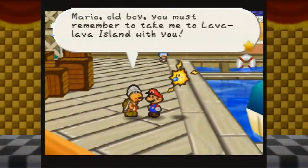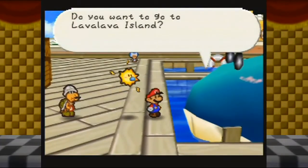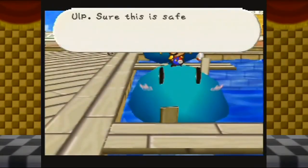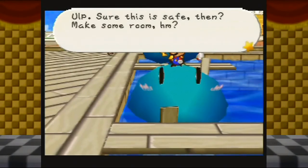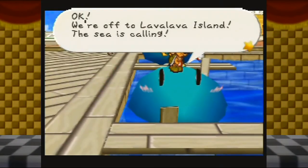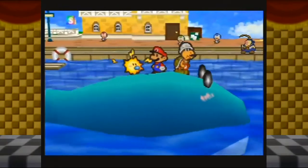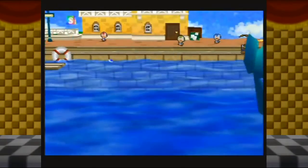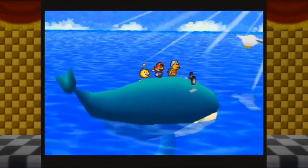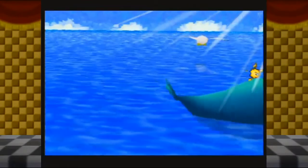Mario, old boy, you must remember to take me to Lava Lava Island with you. You want to go to Lava Lava Island? I'm looking forward to this — make some room. We're off to Lava Lava Island; the sea is calling. I can't believe we're on our tuna, Mario — do you ever think about how strange life is sometimes? This guy is definitely a good swimmer, considering he's able to paddle himself forward without putting his tail fin in the water.